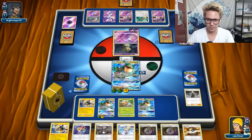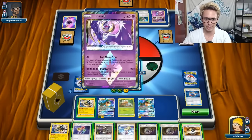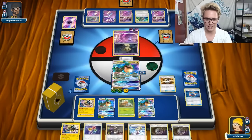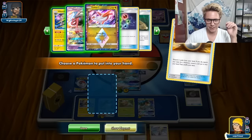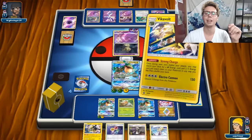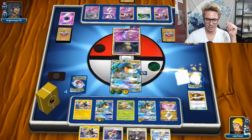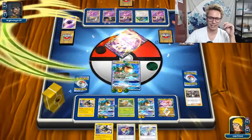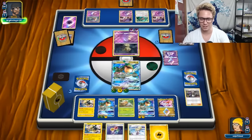Let's throw this Ray down to accelerate a lightning into play. Then I can Guzma up whatever I want - I'm going to Guzma up this Lunala and knock that thing out, since it's kind of scary. Let's Ultra Ball - I could get the Latias or a Lele. I kind of have everything I want in play, so let's get that Latias and throw it out, then Strong Charge. My ordering is not perfect here - I'm kind of just slinging things around and feeling things out with this deck.